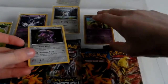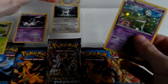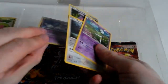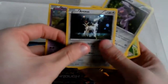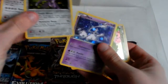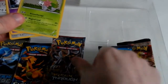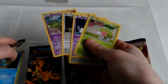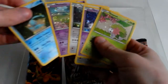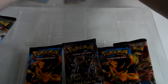It's a bit bothersome to open up sometimes. We have Meloetta, Arceus, Genesect, Mew, and Shaymin. That means there should be another one hiding somewhere because it said six. Is it behind Steam Siege? Yes, it's behind Steam Siege — Manaphy. There we go. I shall sleeve these up after the video's end.